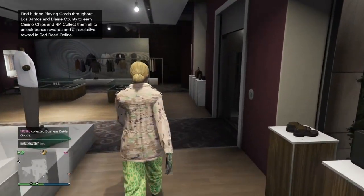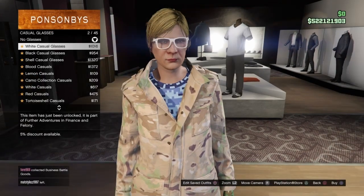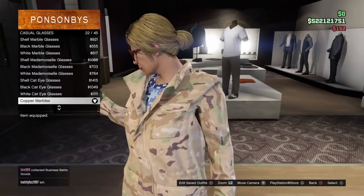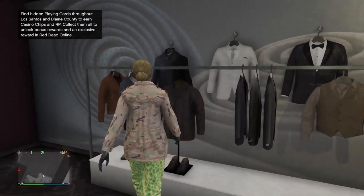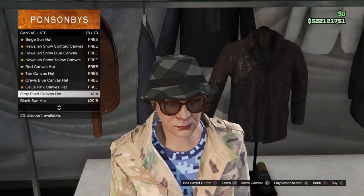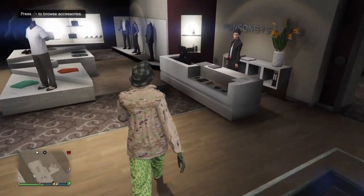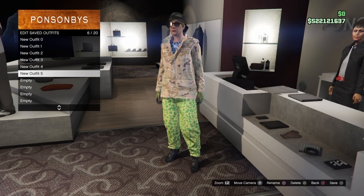If you want the checkerboard glasses, go to casual glasses and scroll down to number 22 which should be the copper marbles — equip and buy them. For the checkerboard hat, go to the hats section, down to canvas hats, and go to number 78 which should be the grey plaid canvas hat — buy that. Now save the outfit. Those were the two components for the checkerboard outfit with racing gloves.